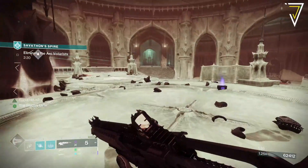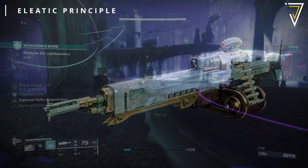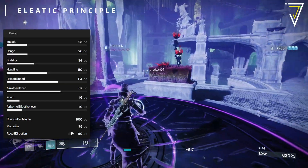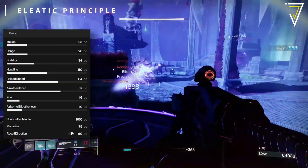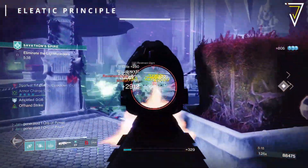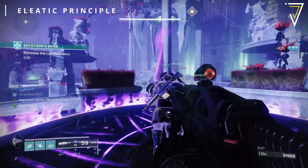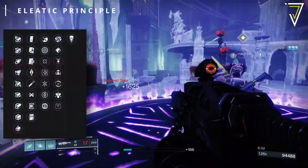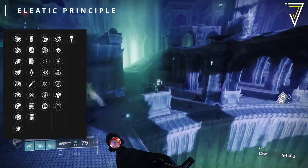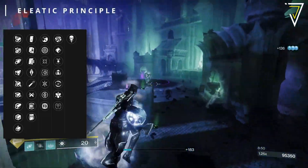Next we have the Eliotic Principle, a legendary power machine gun dealing arc damage. It's rapid fire frame — deeper ammo reserves and slightly faster reload on empty — firing at 900 rounds per minute with a standard reload of 4.75 seconds. Chambered Compensator and Arrowhead Break are again the top barrel choices. Extended Mag is viable for a massive magazine, though it slows your reload; Appended Mag boosts the mag without the penalty. Main trait options include Zen Moment, Eddy Current, Heating Up, Well Rounded, Moving Target, Ensemble, and Offhand Strike. The final column includes Target Lock, Golden Tricorn, Rangefinder, Adrenaline Junkie, Adaptive Munitions, Tap the Trigger, and Harmony.